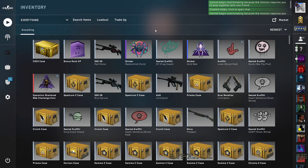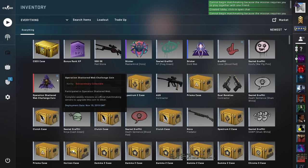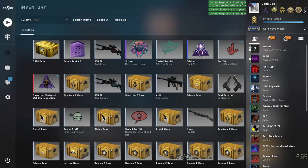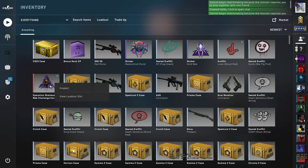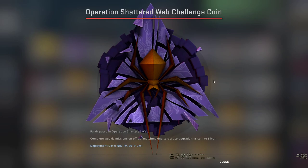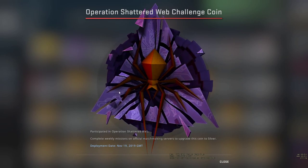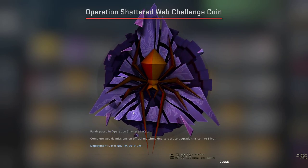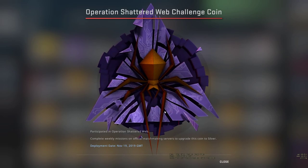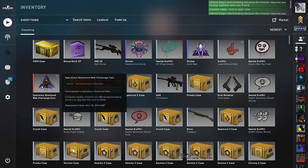Once you purchase the pass, you receive the Operation Shattered Web challenge coin. This will pop up on your profile image as well. It's not much, but if you like this kind of coin you can add it to your profile. It's quite nice — it's a spider on a 3D coin, quite cute.